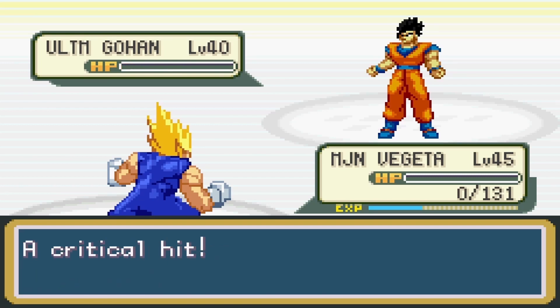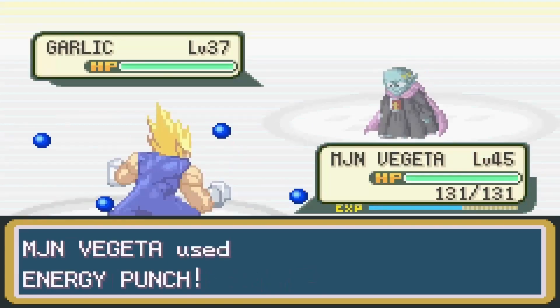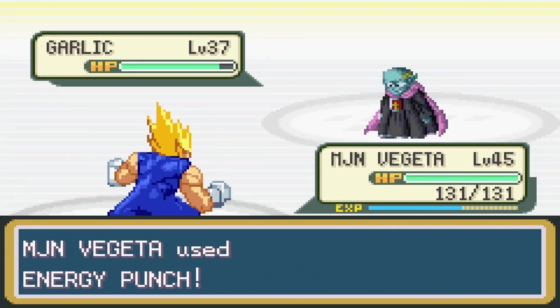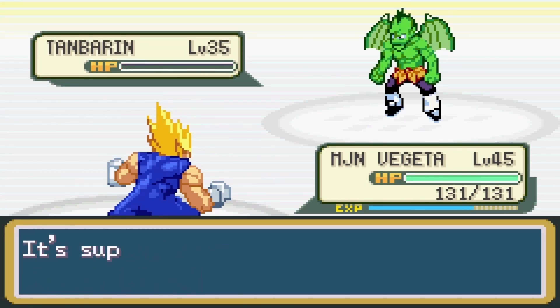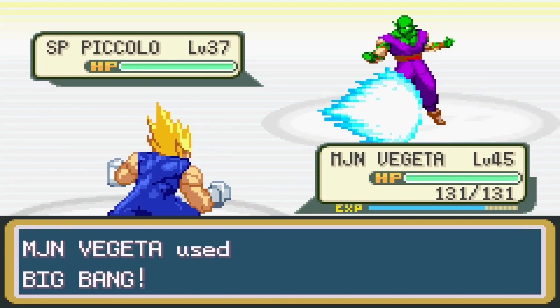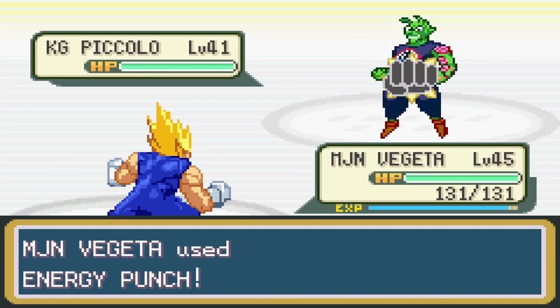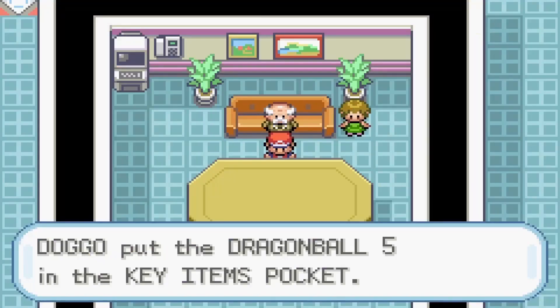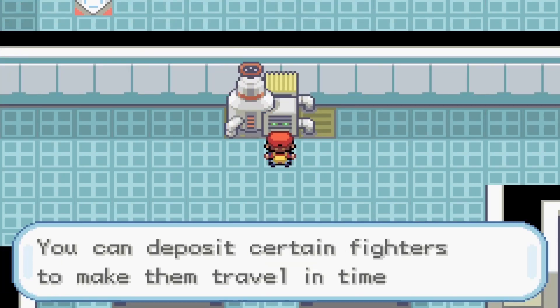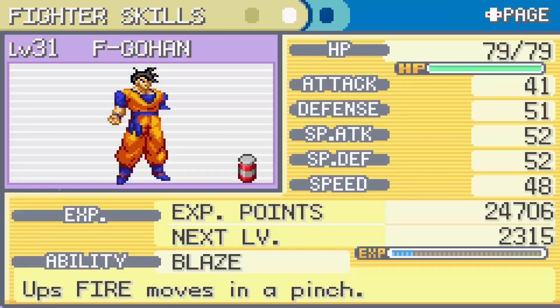Now all that was left was the rematch with Pilaf. First up was Garlic, who went down to one energy punch, and the same goes for Tambourine. But Super Piccolo took two Big Bang Attacks to go down, and King Piccolo went down to one energy punch. After beating Pilaf, I got the 5 Star Dragon Ball, and with that, the filler arc was over. After beating Team Pilaf, I used the time machine on the second floor of Capsule Corp to turn Kid Gohan into a Future Gohan.